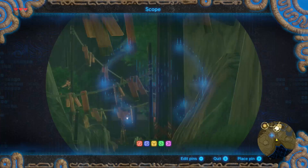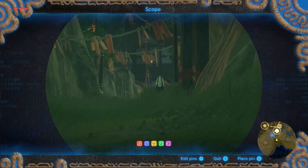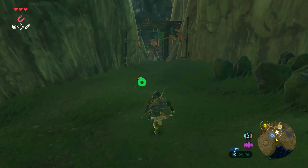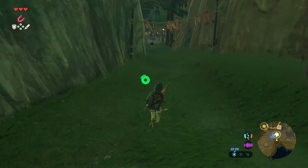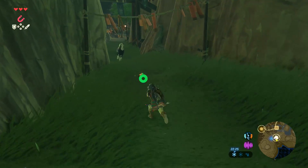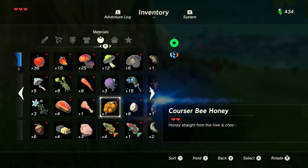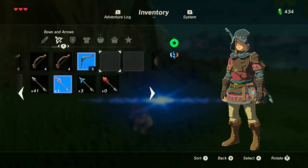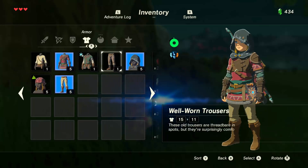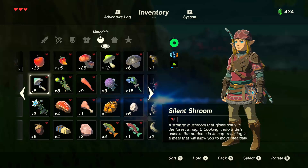Here he comes — you guys can see him, right? Hey buddy, come on, run faster. Are you just walking? He's just chilling out. Get your butt over here. All right, you good? Okay. Anyway, what I'm going to do is put my climbing bandana on — we're going to need this. There you go.